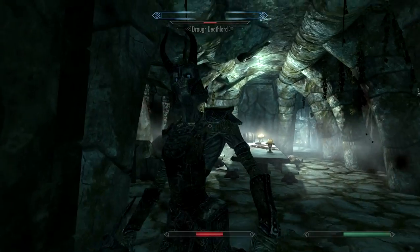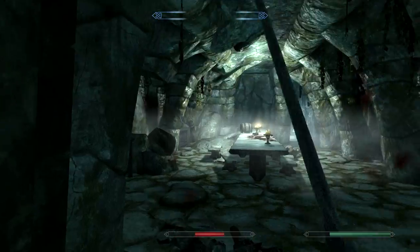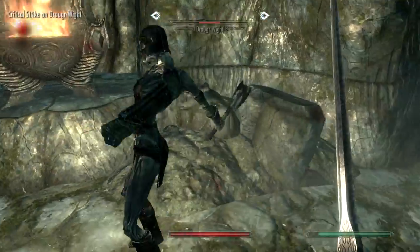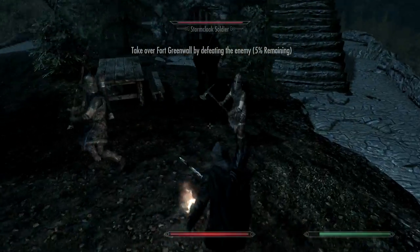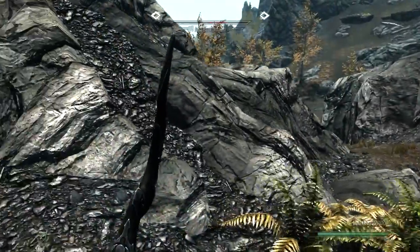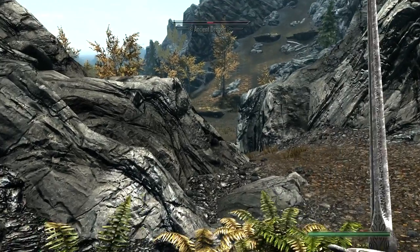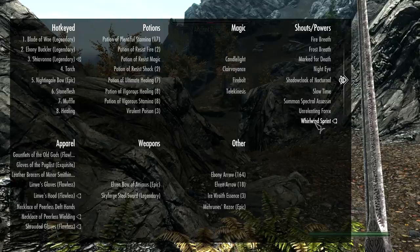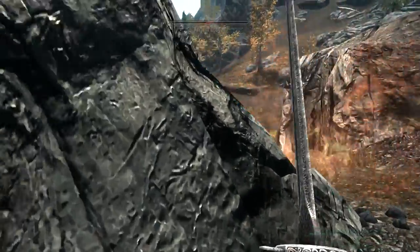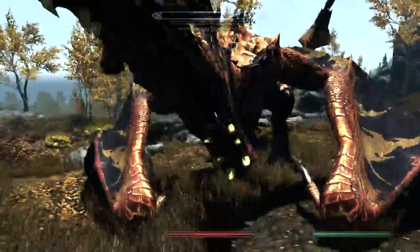As I mentioned, I've been playing a one-handed style without anything in the left hand. Although now I've actually started using a torch because of the realistic lighting mod — I use the torch to block and bash people, which sets them on fire, which is pretty cool. But every now and again you get in a fight where you really wish you had an actual shield.